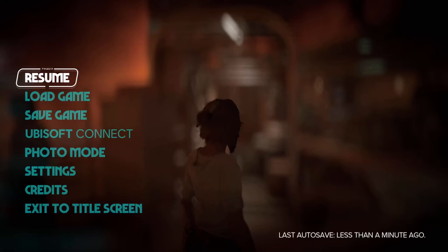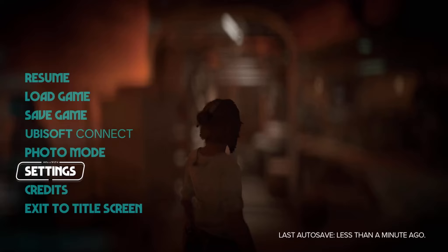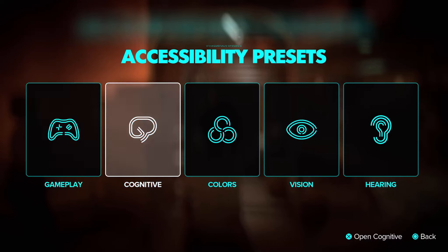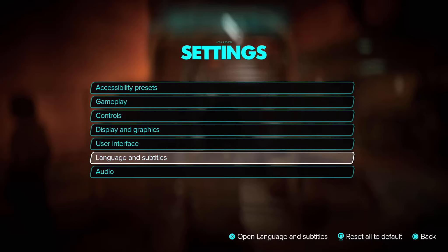I just wanted to take you through the boring thing that I do with a lot of games where we just go through the menu. This is on PS5, where I just kind of show you stuff that you may not know. We've got accessibility presets where you can just kind of go into these sections and then change whatever it is you want, or you can just do them individually through here.